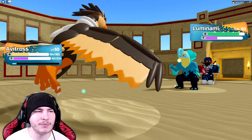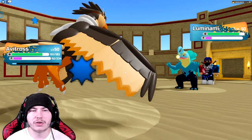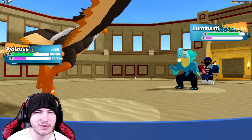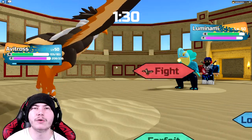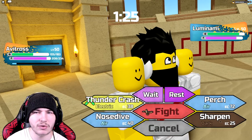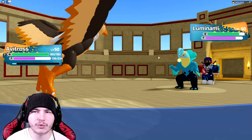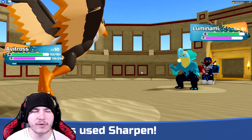Perch again. I'm trying so hard with Avitross — it's a really good team to use Avitross against, but the rest of my team sucks for this specific matchup. Going to go for the Rest, I think — they're also going to go for the Rest. That's perfect for me to get a Rest then. Now I can actually go for two Perches and a Sharpen. Please don't critical hit me. I think I'm just going to go for the Perch — I didn't really lose too much health from the Chomp, so I was just wasting energy.